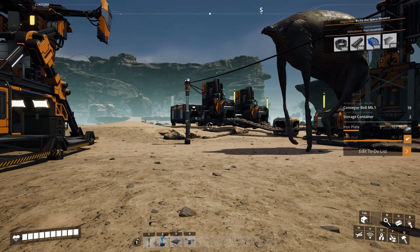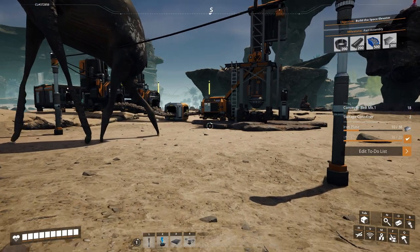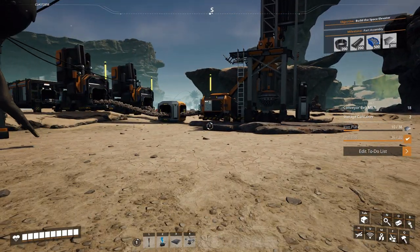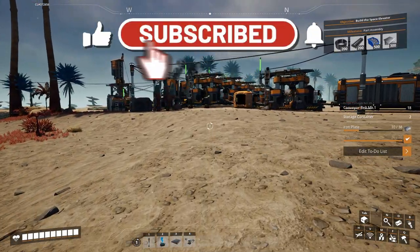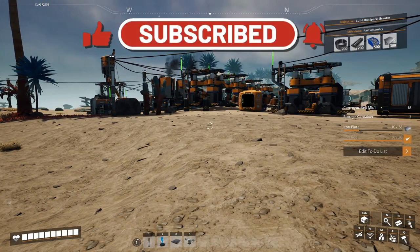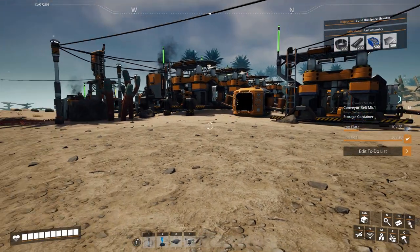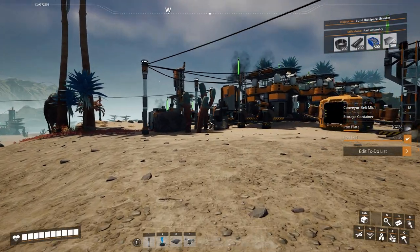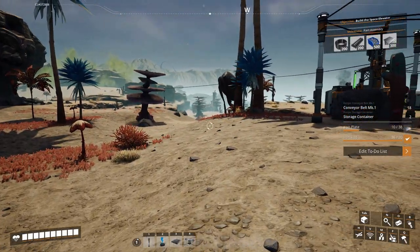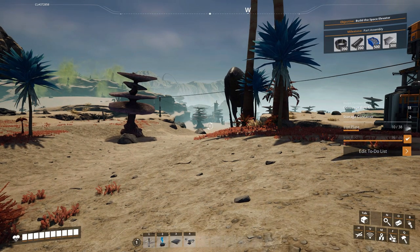Hello, all you pioneers out there, Commander Kingfish here, and we are back in Satisfactory 1.0. In the last episode, we got our copper facility and copper production lines all set up and running, and we've got enough power to run that facility as well as the limestone facility that we got set up down below.